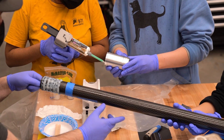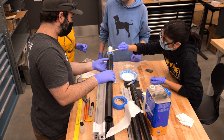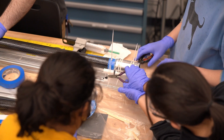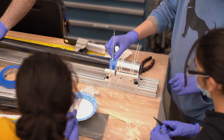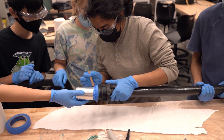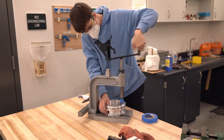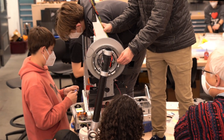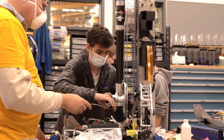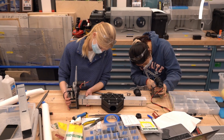Good glue distribution. It's called NS for no sag, so it should not drip off. Just bias it that way. We do not want this to glue itself to the fixture. Can I get a clean radius on this? Yeah.